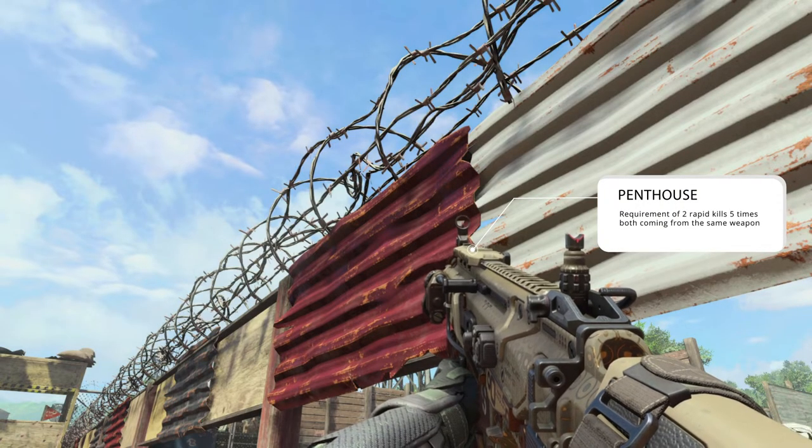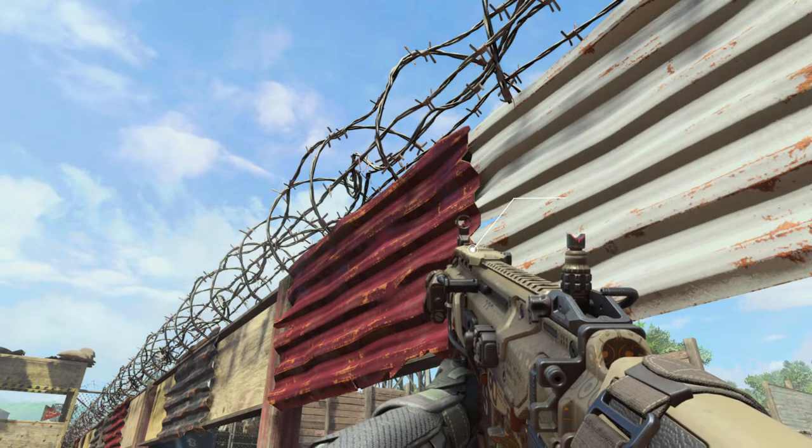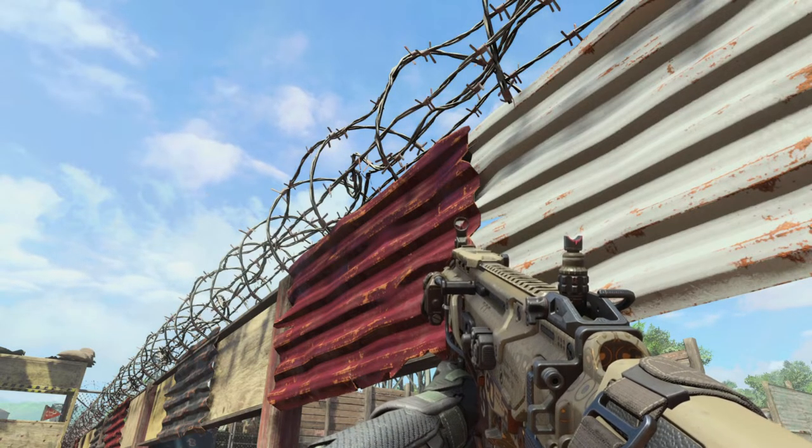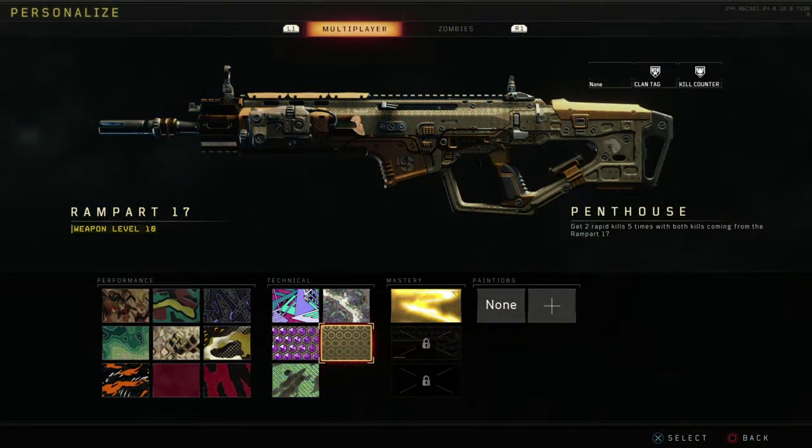Next up is probably one of my favorites — that is Penthouse, or the Gucci Gun. This one takes two rapid kills five times, so the double kill or double killer challenge, whatever it's called.